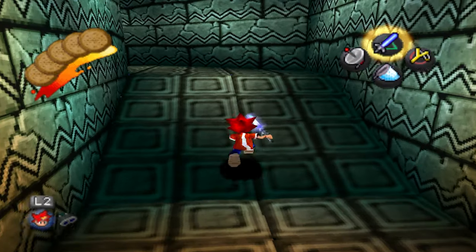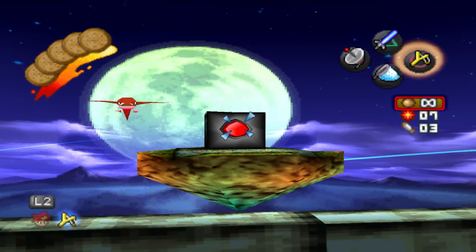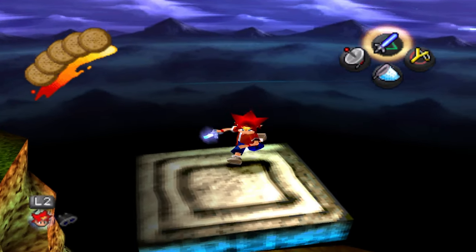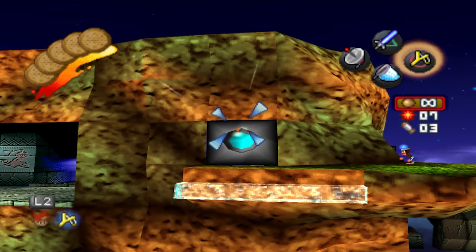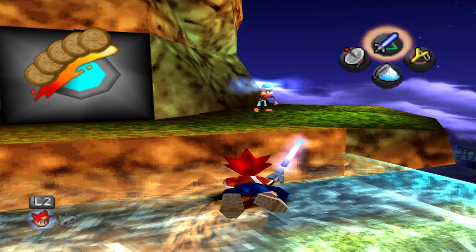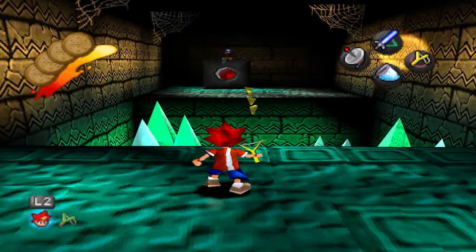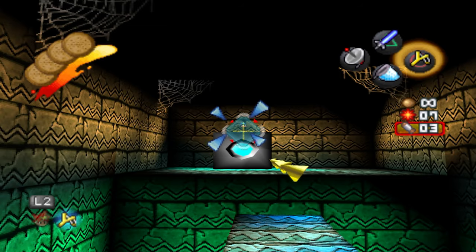This is the third and last level of the second area — there's typically only three levels per section. The control scheme for this game can feel a little bit fiddly when you're just getting used to it, but I don't think it's that bad honestly. This game primarily focused on using the right analog stick to do stuff — I think it was one of the first PS1 games that was a DualShock controller requirement. I'll shoot this switch and that monkey too.